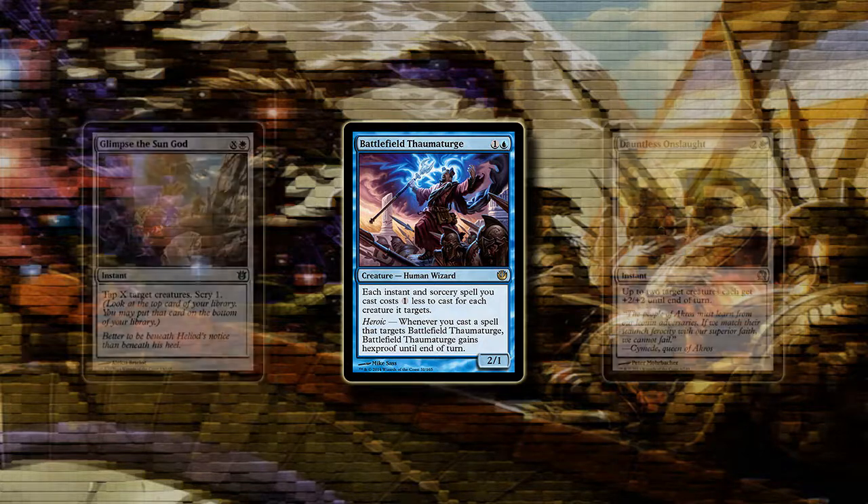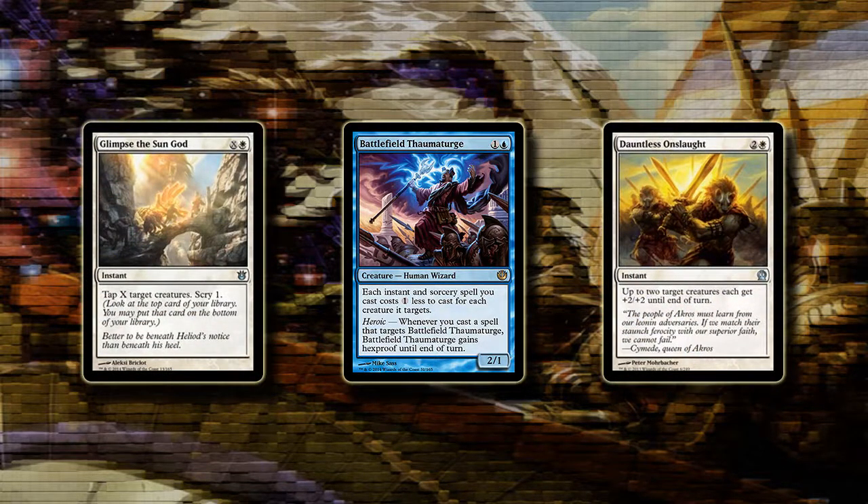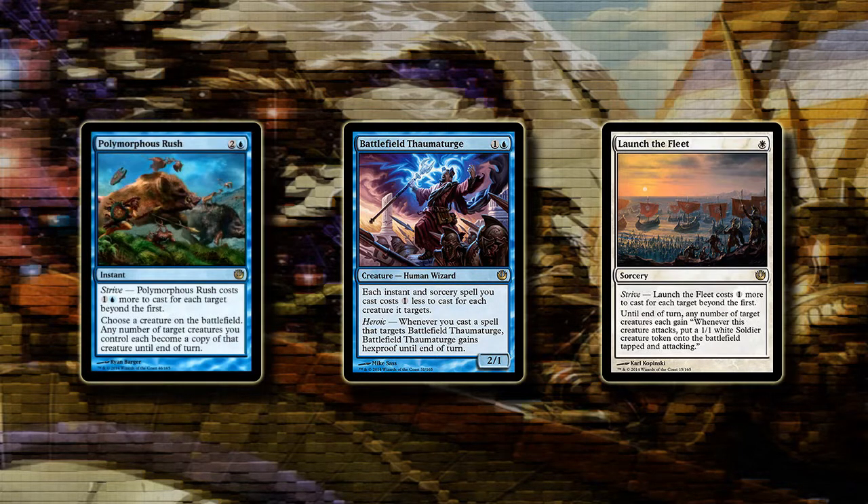Let's look at some cards that work nicely with him. Glimpse of the Sun God lets you tap all your opponent's creatures, and Dauntless Onslaught lets you target 2 of your own creatures for just 1 white. All the Strive cards become a lot more interesting with Thaumaturge out — Polymorphous Rush only costs 1 blue to target an additional creature, and Launch the Fleet becomes completely free to target all the creatures you have.